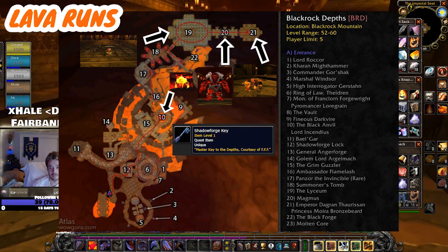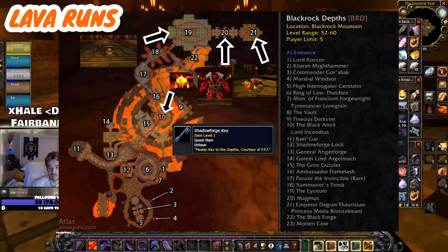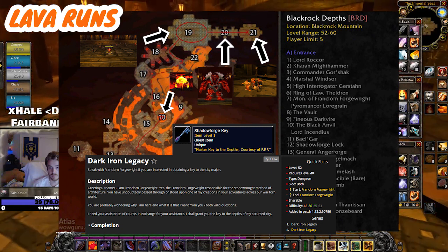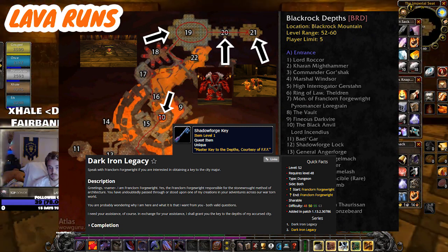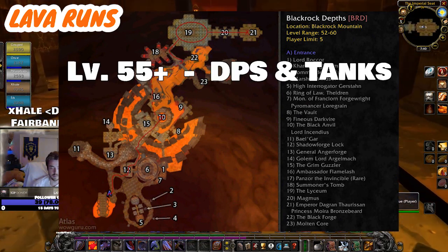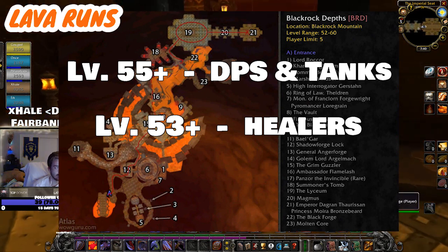You'll need the Shadowforge Key to get to Lord Incendius most efficiently, and the Shadowforge Key comes from a very short and easy quest line called the Dark Iron Legacy that you probably will have already completed. Because the Emperor himself is level 59, I would recommend level 55-plus for DPS and tanks, and level 53-plus for healers.